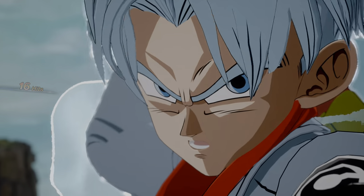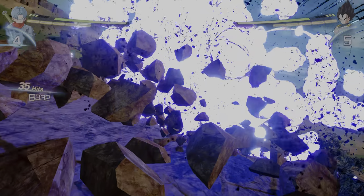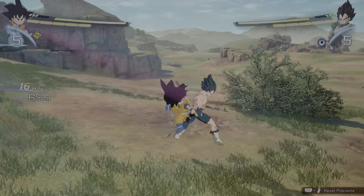For instance, Future Trunks has 2 different Rush Chain moves, while someone like Goku has a different chain for every hit of his Rush attack — giving him around 4 of them, way more options and combo opportunities than Trunks. Then again, this game isn't even a week old, so these complaints can be extinguished as the meta evolves.